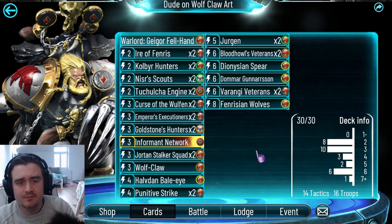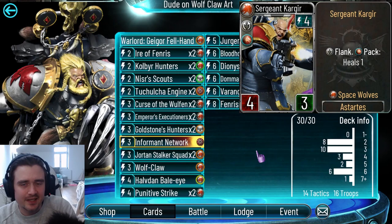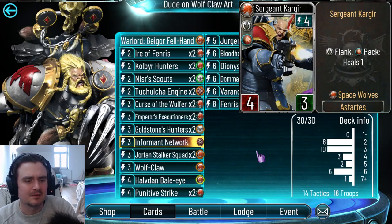Next up is Sergeant Cargir — that's Rithmia's brother without a beard, only a common troop instead of a Warlord. He is just not very good — he is playable because you can heal him after he attacks, since he triggers the pack again. But I don't think he is too great. We continue to Punitive Strike, which is just a better option for four energy with Flank.